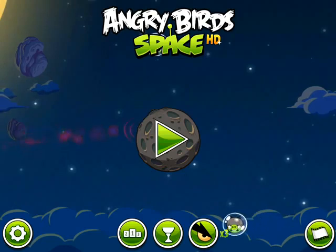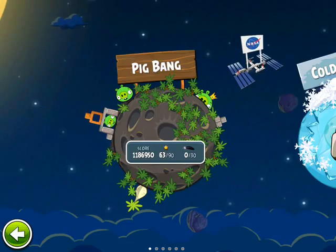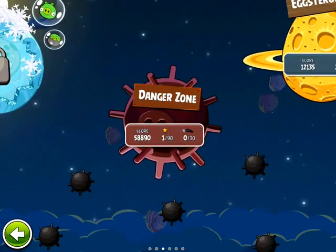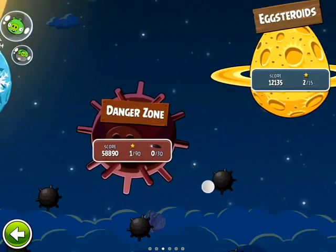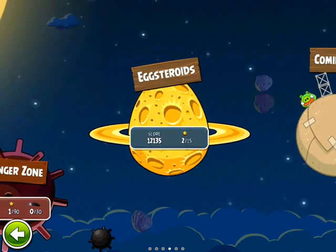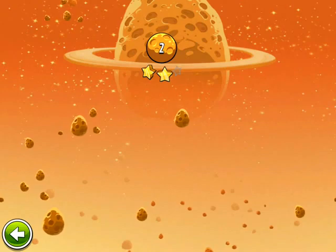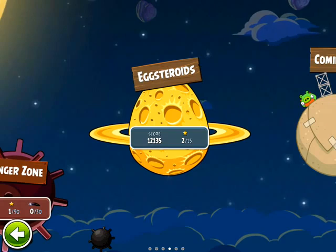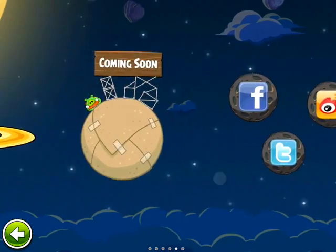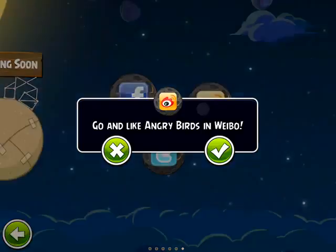Basically the setup is very similar to all the other games. You've got your episodes laid out in a linear fashion. This right here is the danger zone. You've got your area where we'll have our golden eggs — I've got the second one right now. I found the first one, but I haven't created the video yet for it, so I'm not going to get it yet. I've obviously got more episodes that will come with this game. You can like them on Facebook, Twitter, and Weibo.